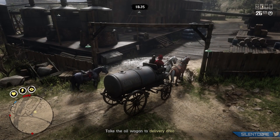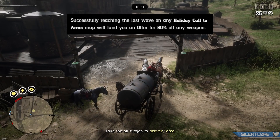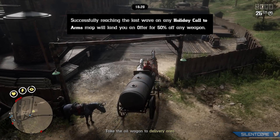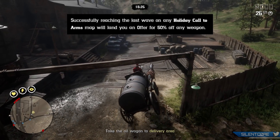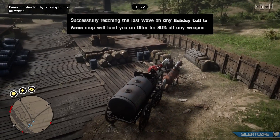I also wanted to comment on this part: if you complete any of these Call to Arms maps, Rockstar will be giving you a useless coupon for 50% off any weapon in the game. You know, maybe if we had any new weapons in the past year and a half this would be an interesting offer.